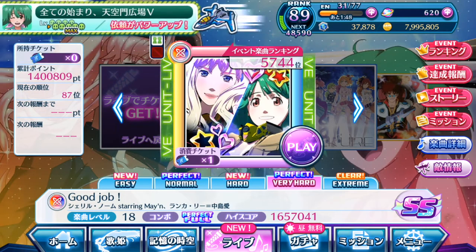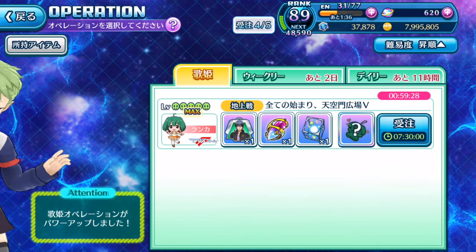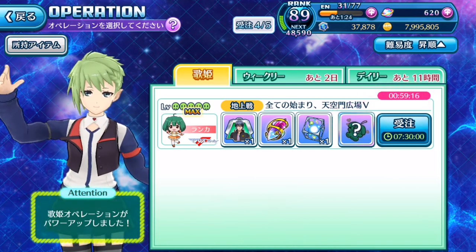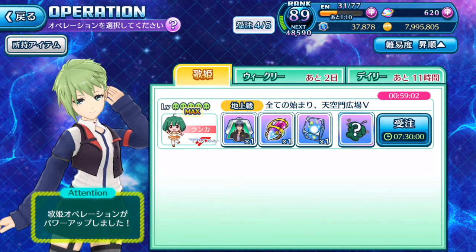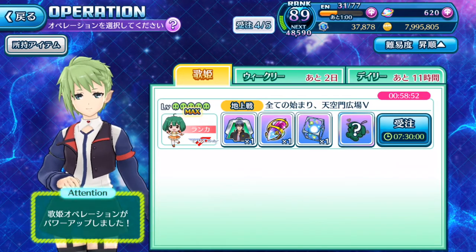I've finally completed maxing out Ranka's Valkyrie operation. Here's the other important information: if you have the pink timer running and you have not sent this Valkyrie operation out with a team to complete it, no matter how much you play after it has max leveled, you will not obtain any new Valkyrie operations at all. I'm going to waste away all my remaining tickets and energy just to prove this point to you guys.